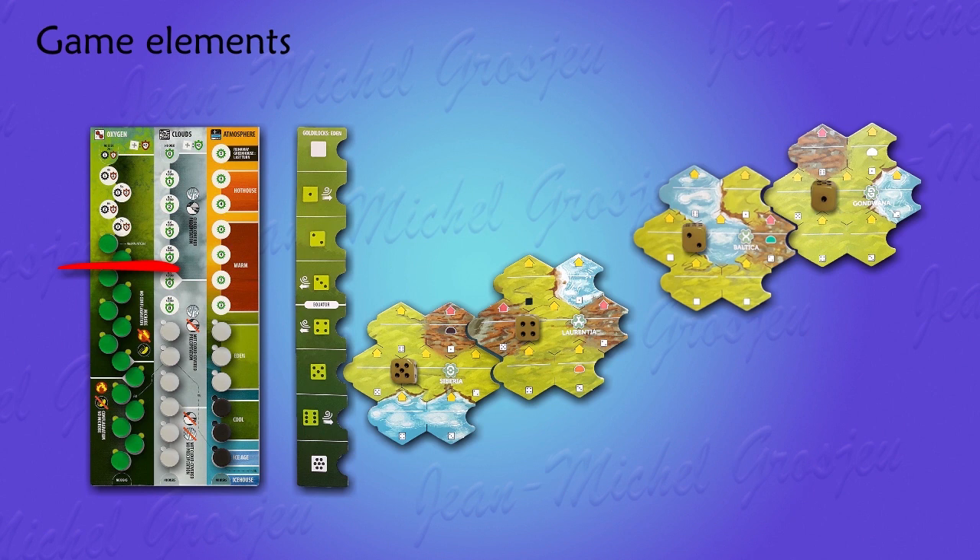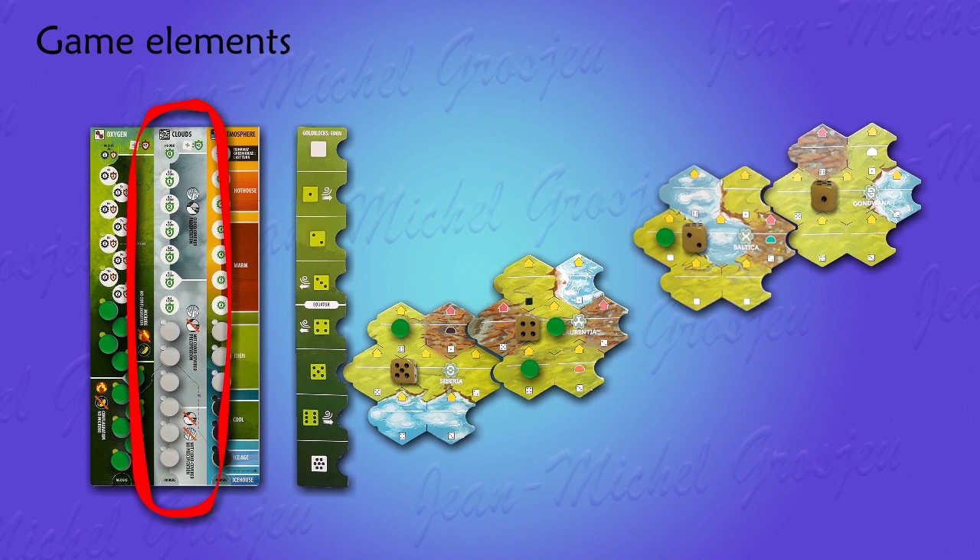Let's take oxygen. Here for example, the bottommost empty spot reads oxygen 7%. During the game, when forests appear on Earth, we remove green discs from the oxygen reservoir to place them on biomes where they become forests. Now the oxygen level has grown to 11%. The more forests on Earth, the higher the oxygen level, and the better it is for animals — that is, for players orange, black, and white.